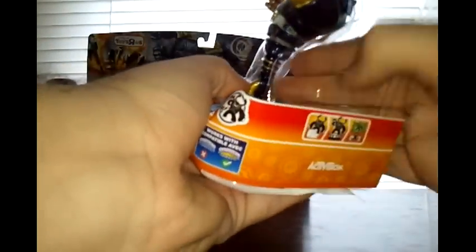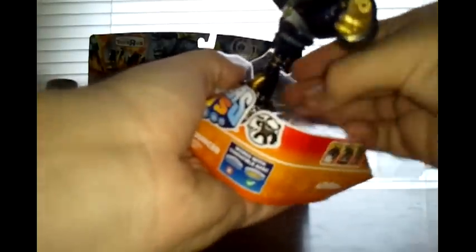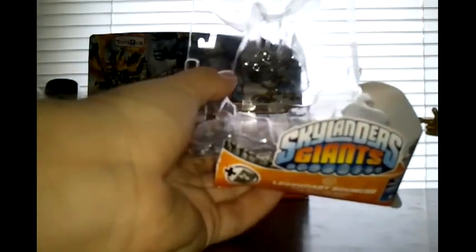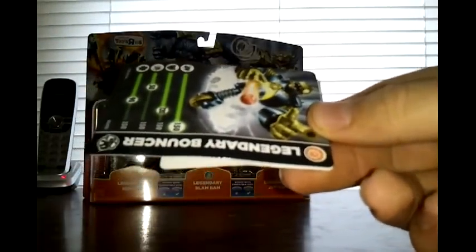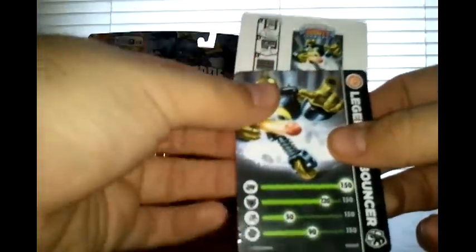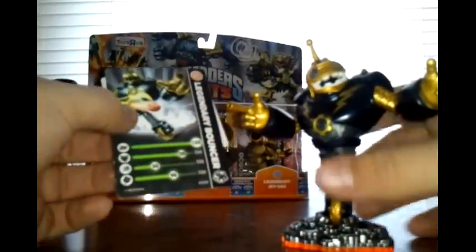Let me take him out of the pack and set him down. Here we have his sticker and card — the sticker is the same thing as the card. We have Legendary Bouncer. His stats are 150 in power, 120 in defense, 50 in speed, and 90 in luck.